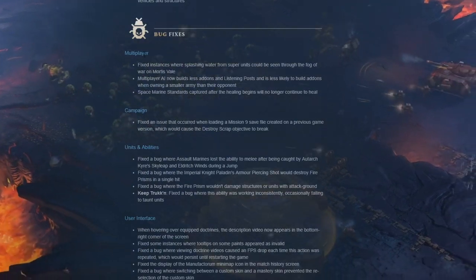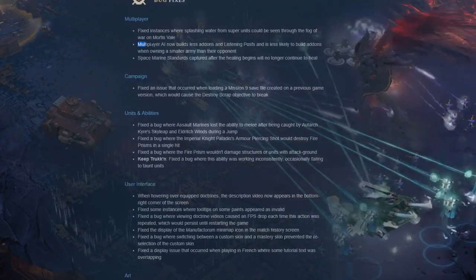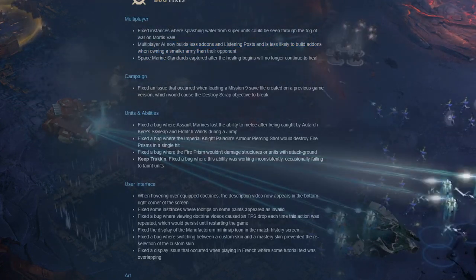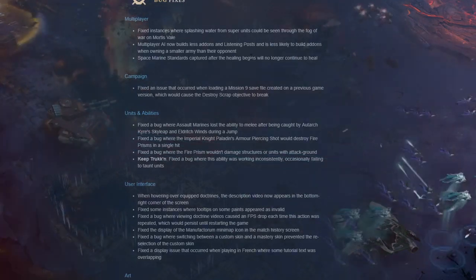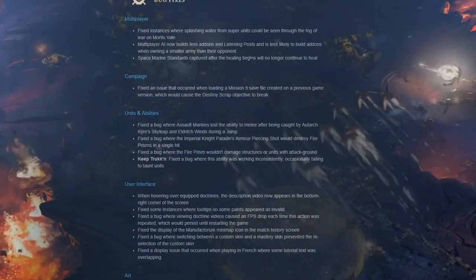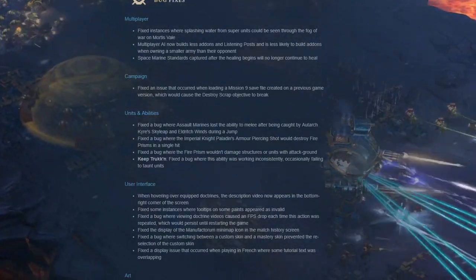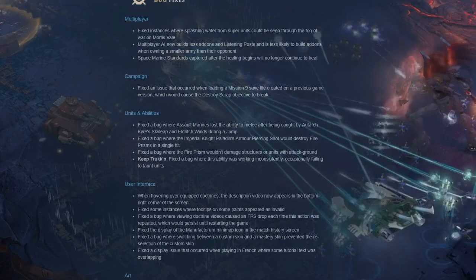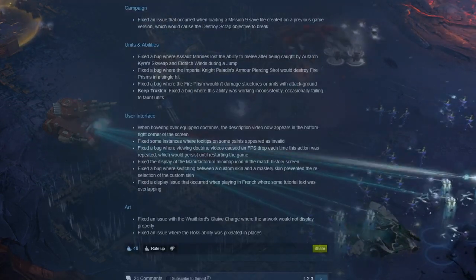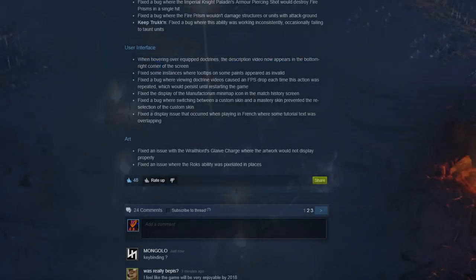Bug fixes for multiplayer: AI now builds fewer add-ons and listening posts, and is less likely to build add-ons when owning a smaller army than their opponent - smarter AI. Some campaign fixes too. UI fix: will now appear in bottom when hovering over equipped doctrines in the description video.